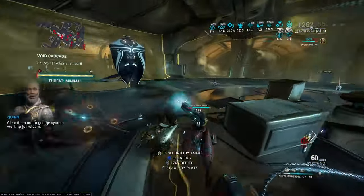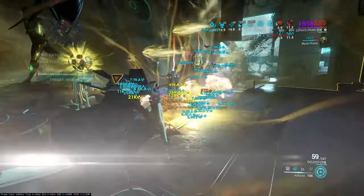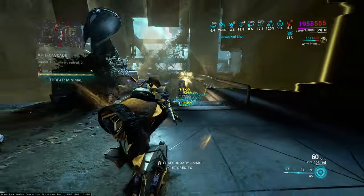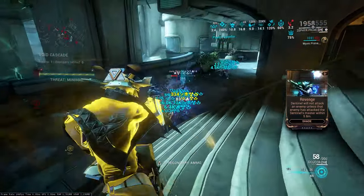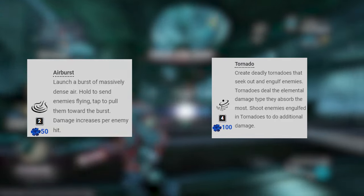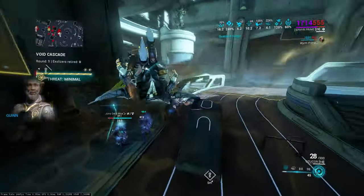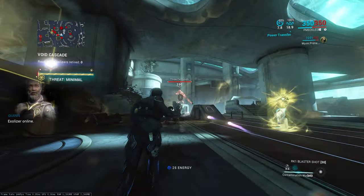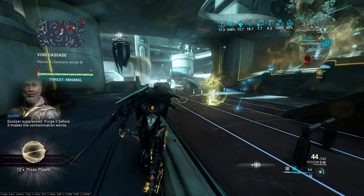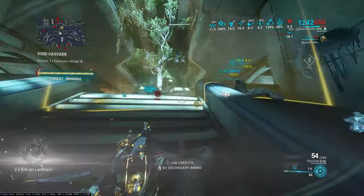The best way I've come up with is to convince the enemies, in a very polite way, to come stand inside the zone — i.e., Zephyr. Zephyr is a fantastic Warframe to make everyone come together. She has two fantastic abilities that suck people in, great crowd control, forcing enemies into the zone to speed up your missions. She also has fantastic survivability and is very fun to play.